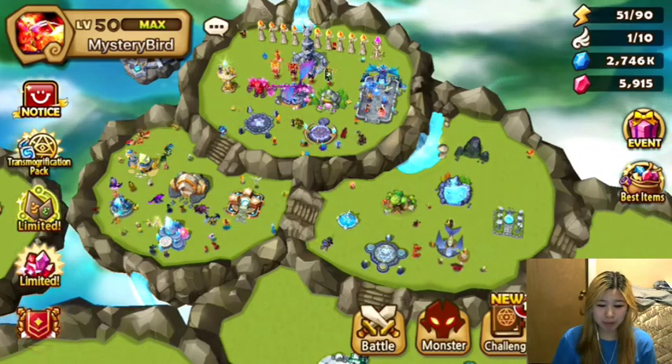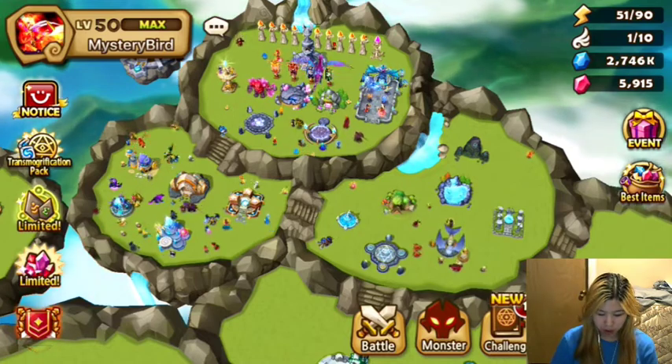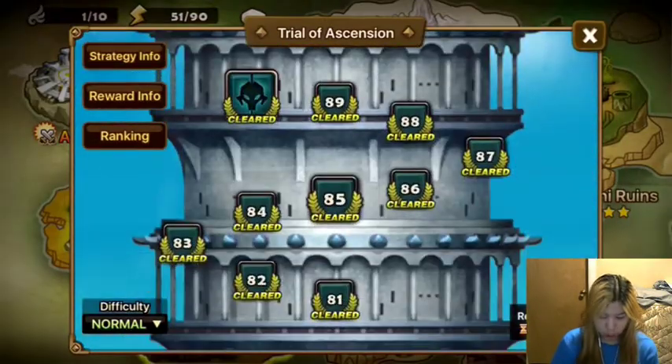Hello everyone, Crimson Phoenix Bird here. Today we are going to be doing another TOA advice video, and today the floor we are going to be doing is floor 60, which is the Veromos, 2 Perna, and 2 Hwadam stage.